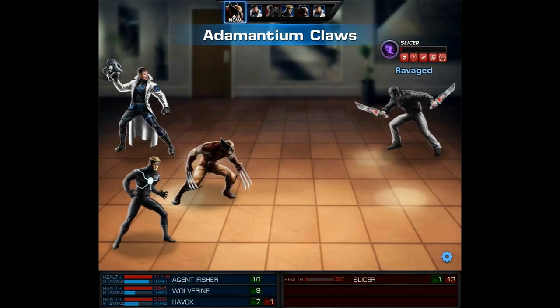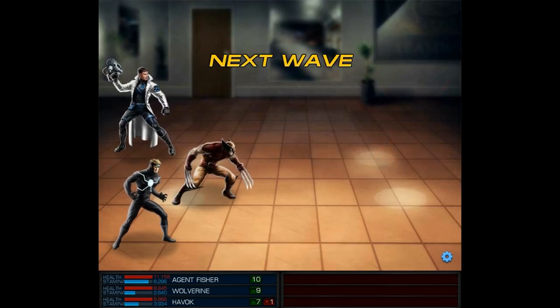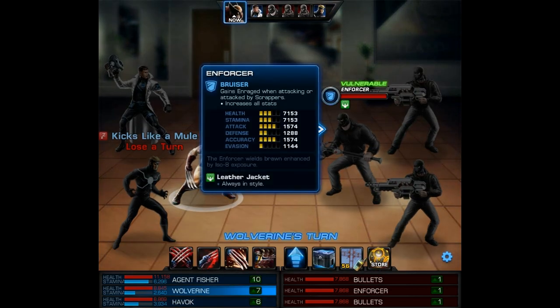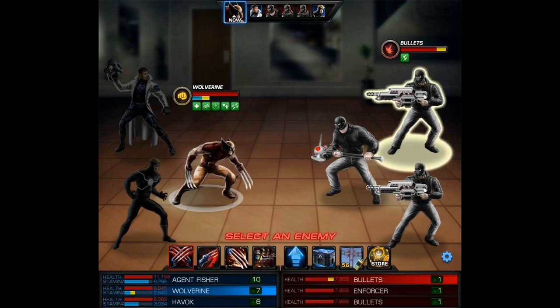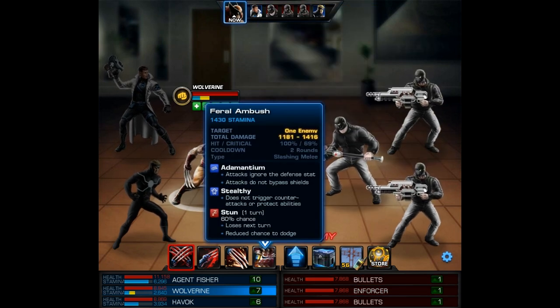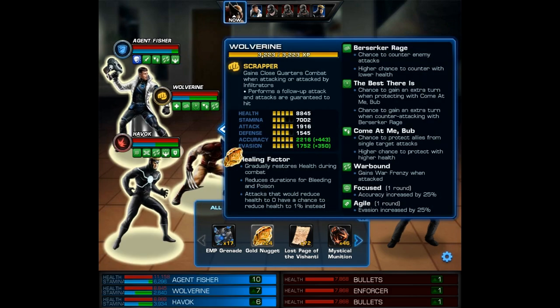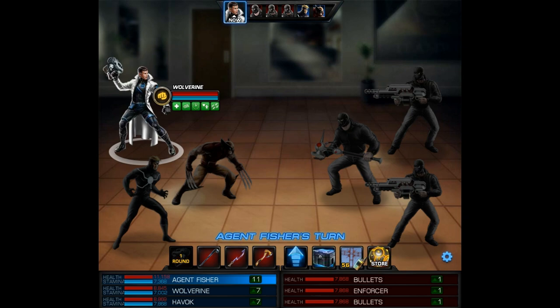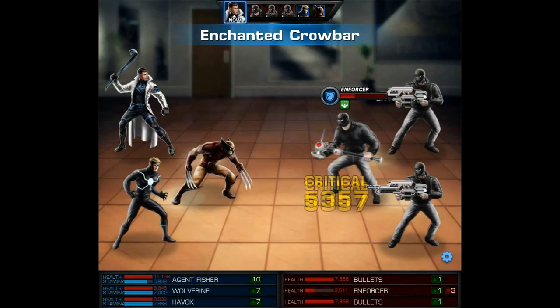Havoc also procs an Uncanny Coordination so he would have got an extra turn. We're getting pretty much all of our special procs going off this battle. On Wolverine's turn we're gonna use a Golden Nugget, and the reason we're doing this is to gain back our stamina. It's a really good way to gain stamina, but it also gives you health back if you need it.